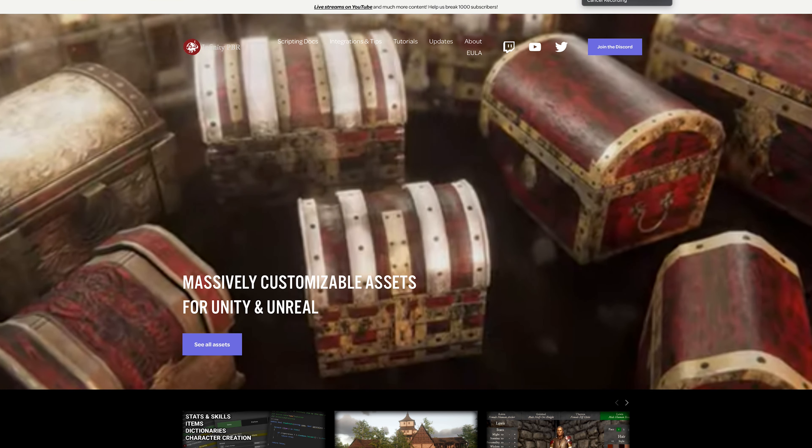We have the Low Poly Humans, Elves & Orcs pack from Infinity PBR. This is a conversion of all our humanoid packs — you've got a body that can be human, elf, male, female, half-orc, or whatever you want using blend shapes. We've also converted all the wardrobe over so you can mix and match, turn pieces on or off, and change colors — all via the inspector script. You can set presets and activate them with one call, and create your own wardrobe. Definitely check it out if you're into low poly.